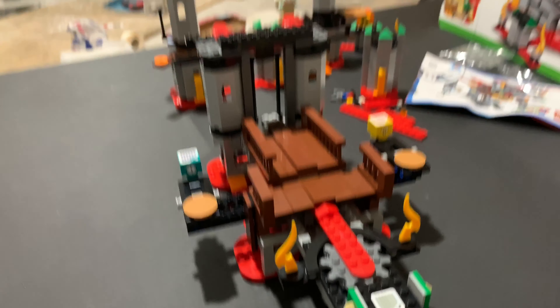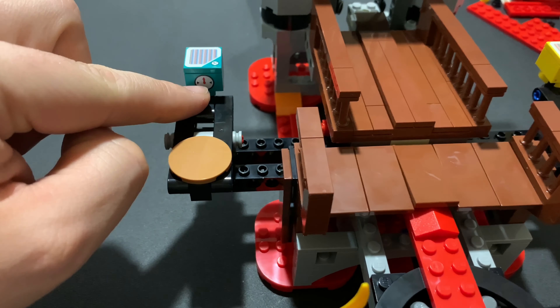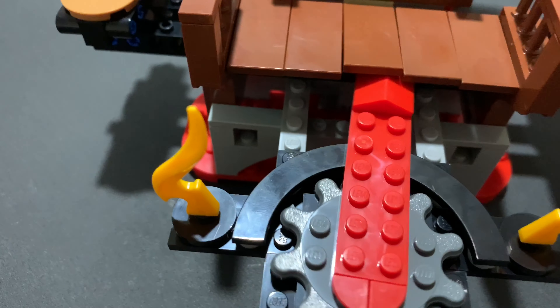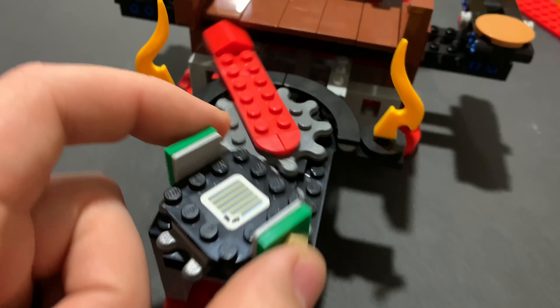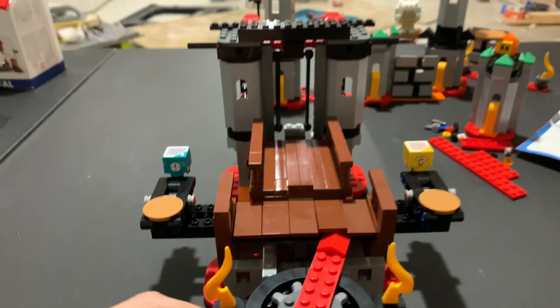Making good progress on the Bowser's Castle build — and on my ice cream too. For bag number eight, you build the bridge and a really cool play feature. You build these platforms with a bonus clock block that gives you extra time, and a question mark box that gives you extra time, coins, a mushroom, or a star. There's also a platform where you set Mario on and as you spin, this gear turns and raises some of those platforms. It's pretty cool — it very smoothly goes under and lifts them up.